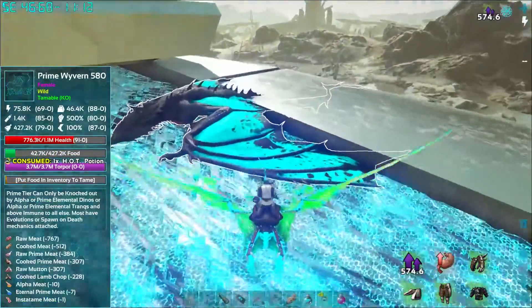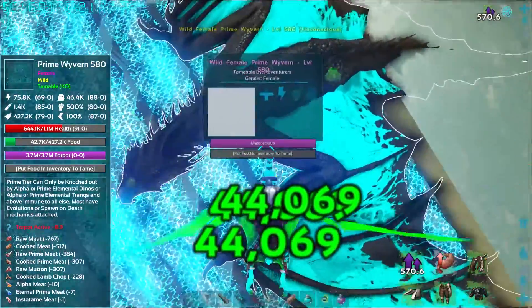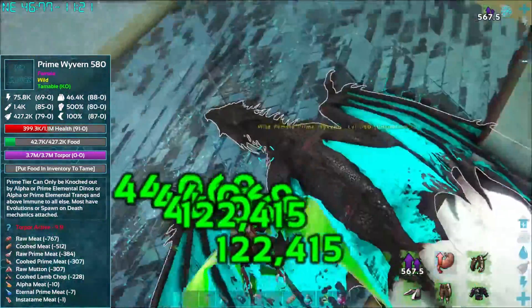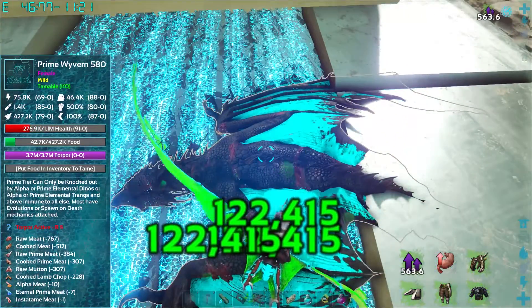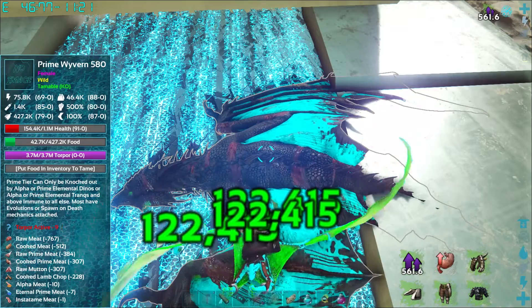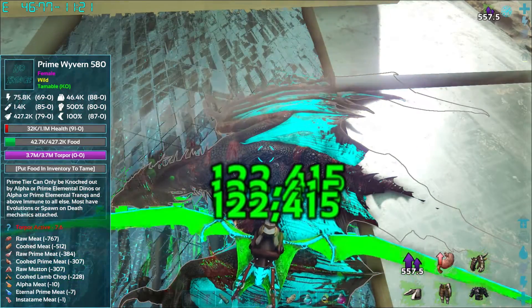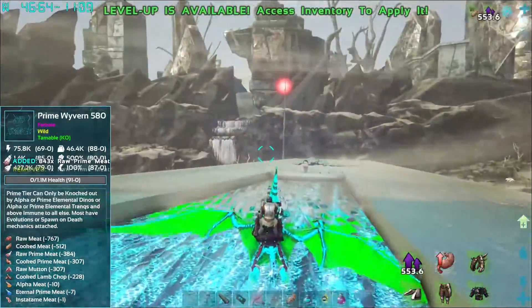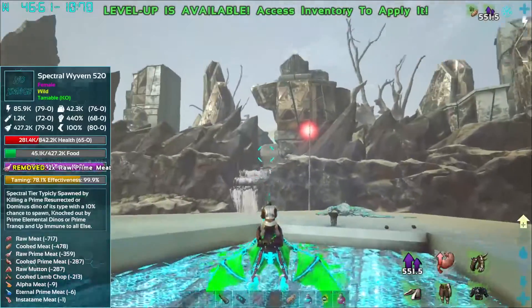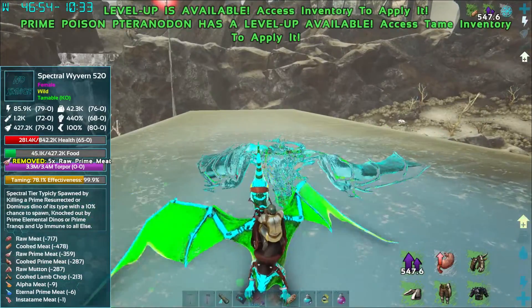Let's heal you up real quick. That's going to take forever. What about the Spin Attack? Spin Attack's not too bad. See if we can just stay right here inside of him. Two more hits — there you go, give me the XP. Some free XP for the Pteranodon. This guy's almost tamed up, lost a little bit of level, but 520 is still not too bad.